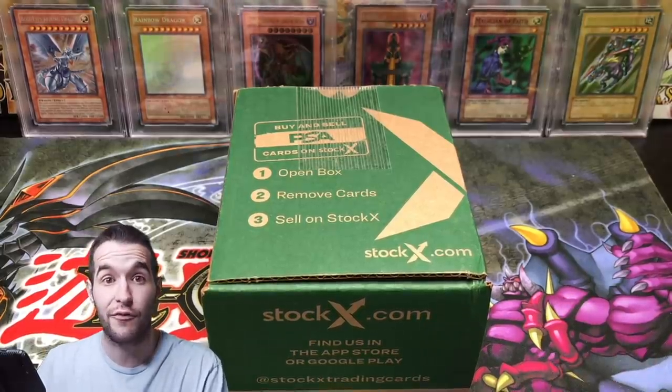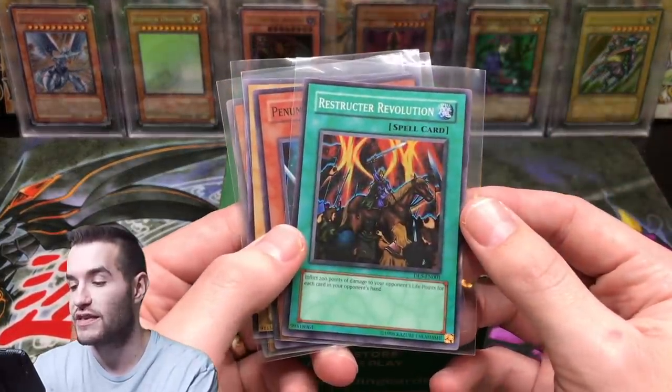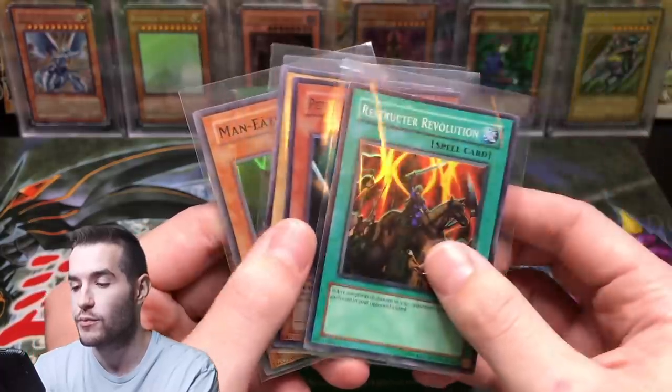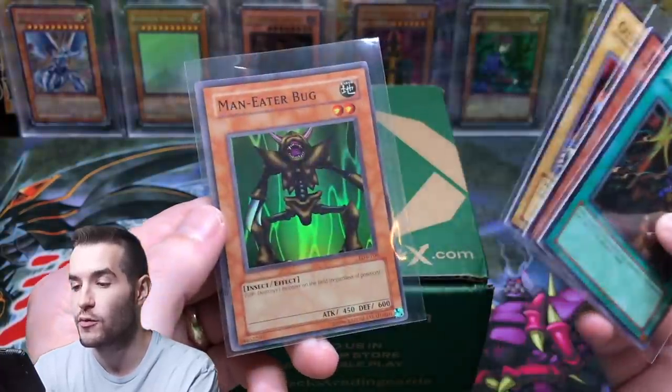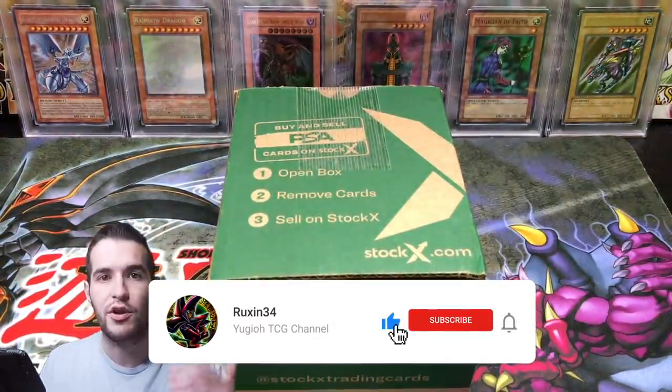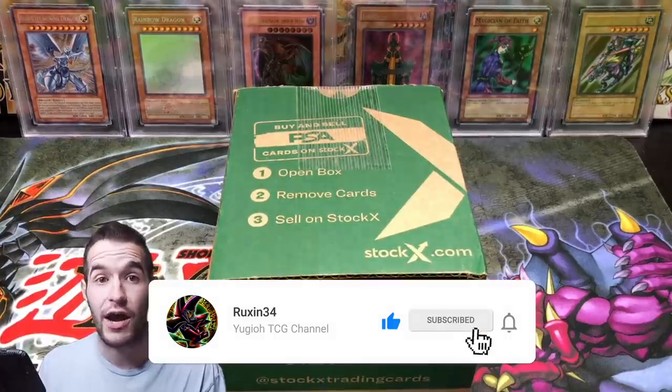First of all, thank you guys for subscribing. Second, the giveaway for this video: I'll be giving away four cards — a Restructured Revolution from DL5, Penumbra Soldier, Lady Celtic Guardian from LOB, and an original Man Eater Bug from LOB. All you have to do is like this video, be subscribed, and let me know your favorite card from the return.